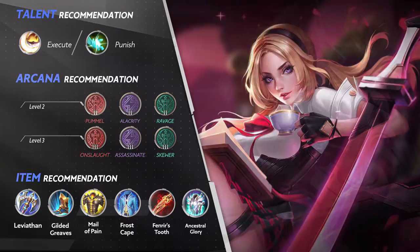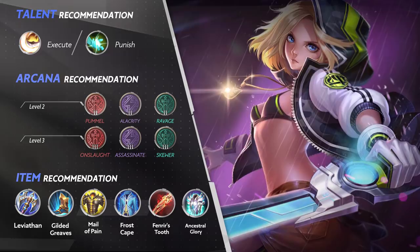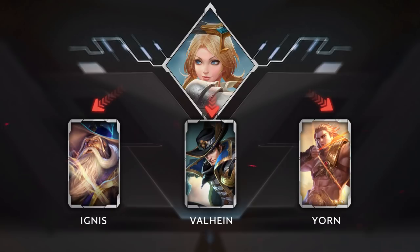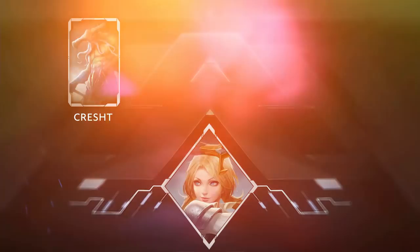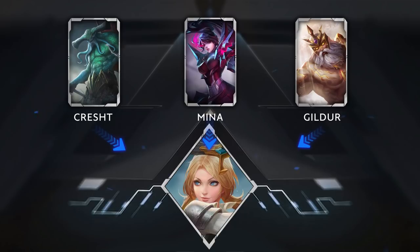Try this item build for Butterfly: first get Leviathan, then Gilded Greaves, followed by Male of Pain, then Frost Cape, and finish off with Fenrir's Tooth and Ancestral Glory. Butterfly is good against squishy heroes like Ignis and Valhine — when fully decked out in items, she can finish them off in a single combo. For low-mobility marksmen such as Jorn, as long as they aren't being protected by teammates, they're easy kills — not even Flicker will help them escape. Dealing with tanky heroes like Crest is one of the biggest problems assassins encounter, and Butterfly is no exception. Heroes with heavy control like Mina Gilder can hard counter Butterfly.